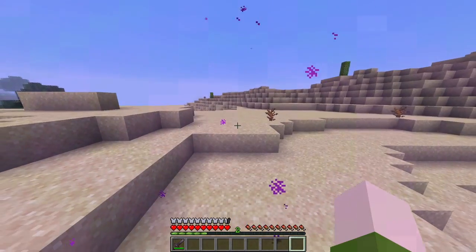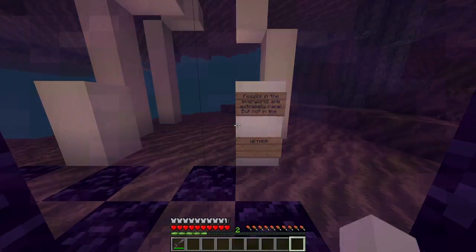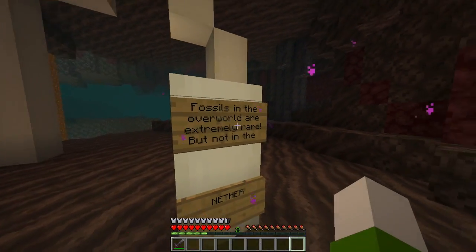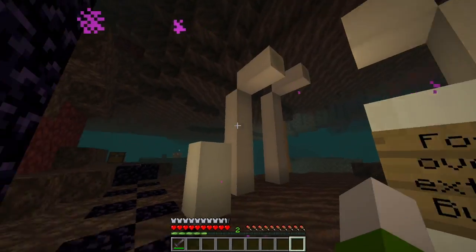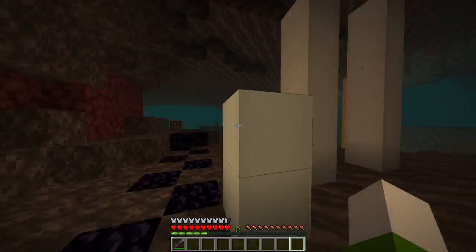Number seven: desert wells. Number eight: ghasts in the overworld are extremely rare, but not in the nether. You can find them quite quickly if you find one of these soul sand valleys.